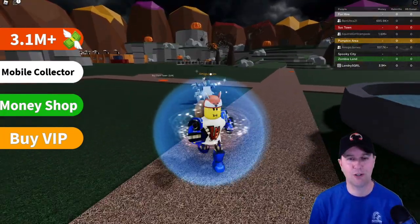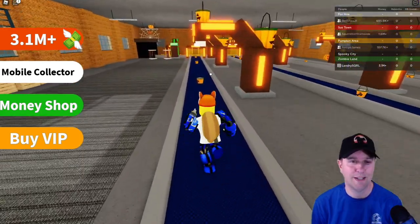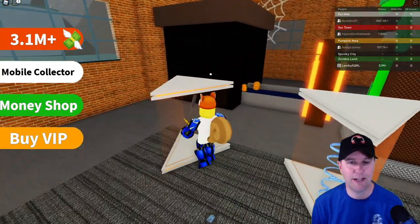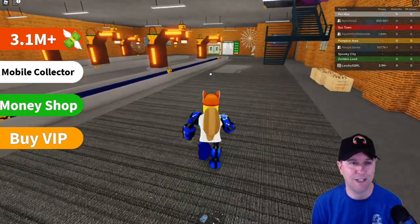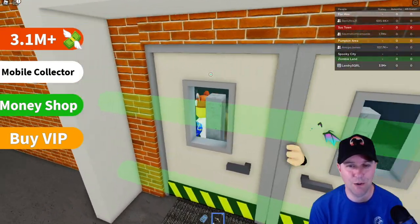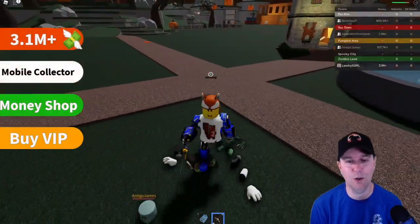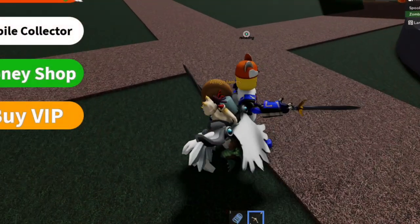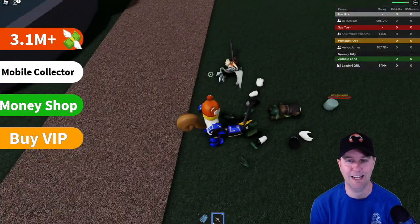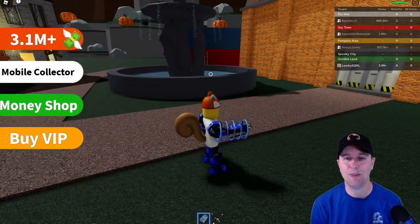Ben Ultra just took me out — ouch! My pieces and parts. Luckily I respawn close to home, but I have to go get another sword. Quick run back to get weaponry — grab my boing spring and my knife. I switch them by mistake. Oh there's Amigo James versus Squirrel Stampede! A triumphant haha — take that James! Sorry James, I feel bad now.